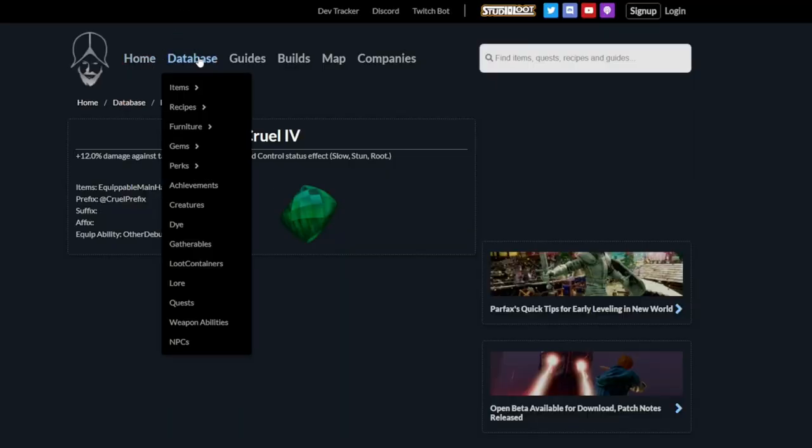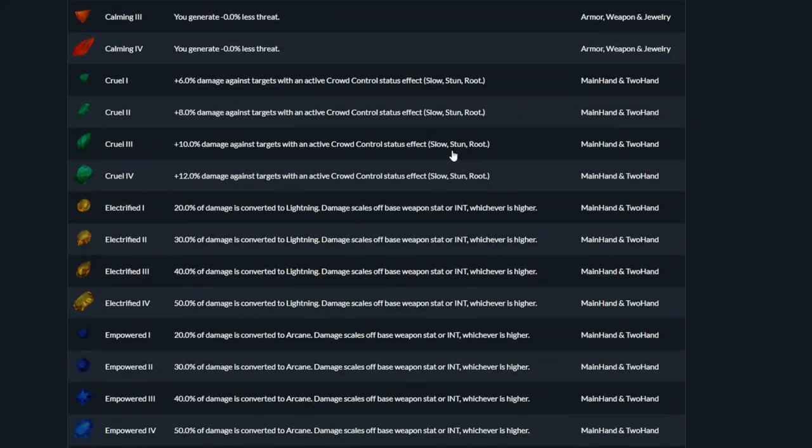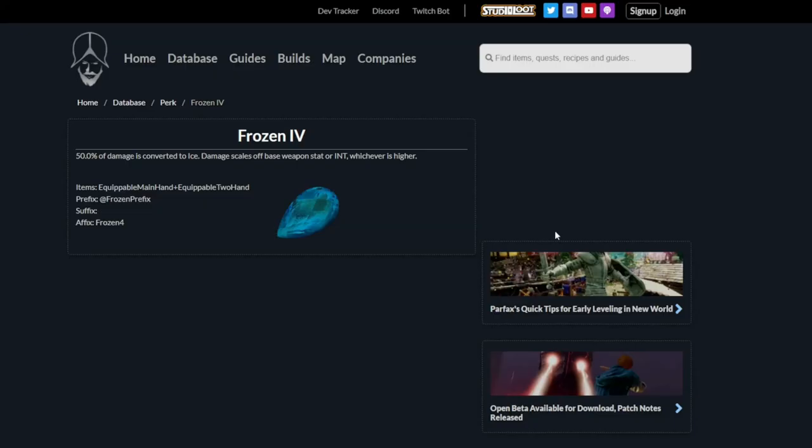Now I'll show you quickly what the gem looks like — this is the gem you will run on your hatchet to convert 50% of your damage into ice damage and scale the damage off of intelligence. That is amazing because we have a lot of intelligence, and the ice damage can also be scaled further with Ultimate Chill. Obviously other people can apply Ultimate Chill as well — it doesn't have to be you.